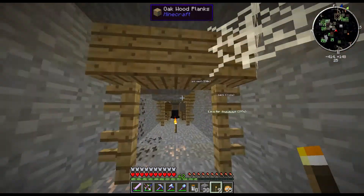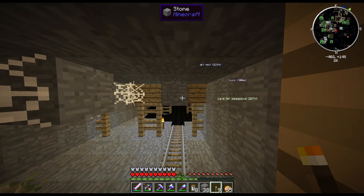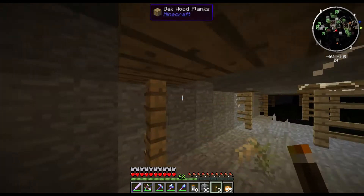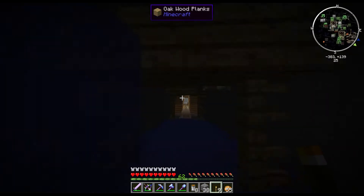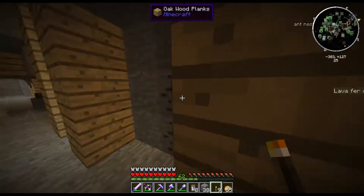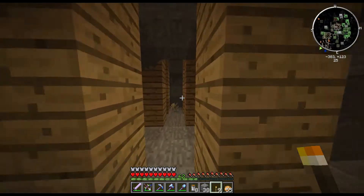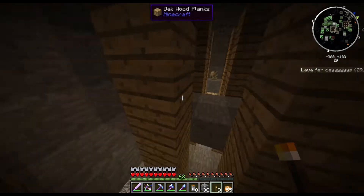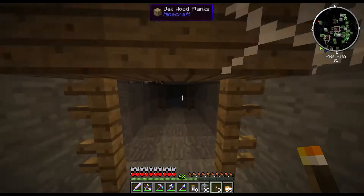There's nothing here. I have just gone into a place where there's nothing there. There's nothing in this direction either. Should we find another way around? No, nothing there. That's the way I came, don't want to go that way. Should we go one floor up? There's nothing here.